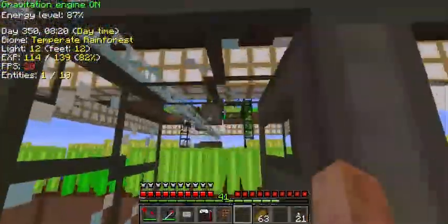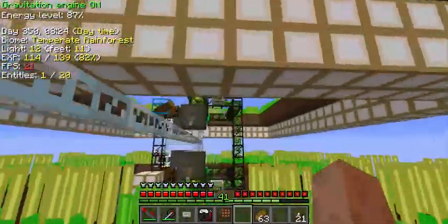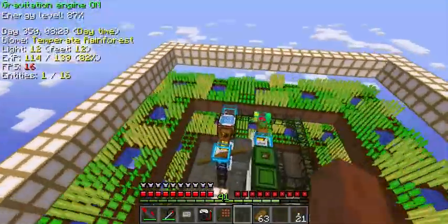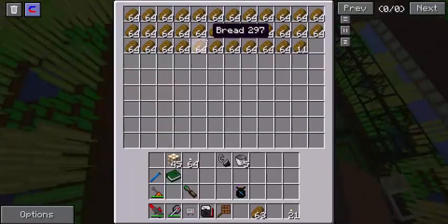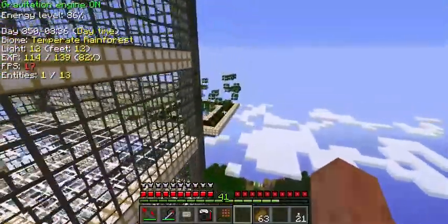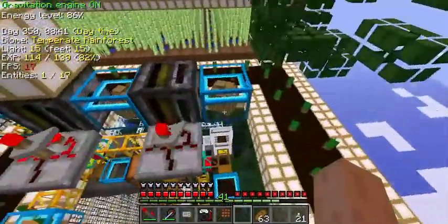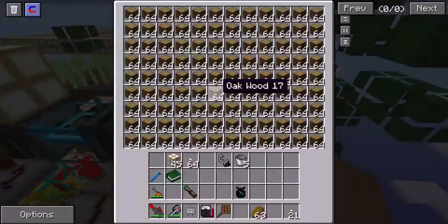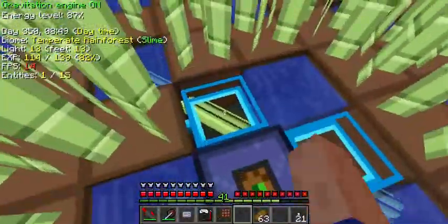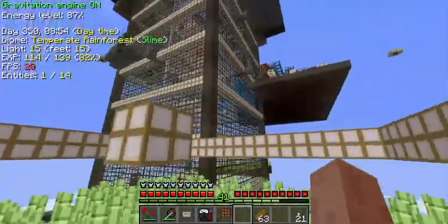I've got some Forestry automated wheat farms. All the doors are obsidian plates so monsters can't get to them. Automated wheat farms and auto-crafting tables to produce bread. Over around this side I have an automated oak tree farm so that I have plenty of oak wood, and likewise much more sugar cane than I'm ever likely to need.